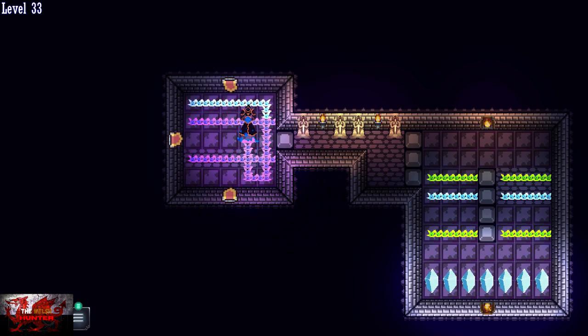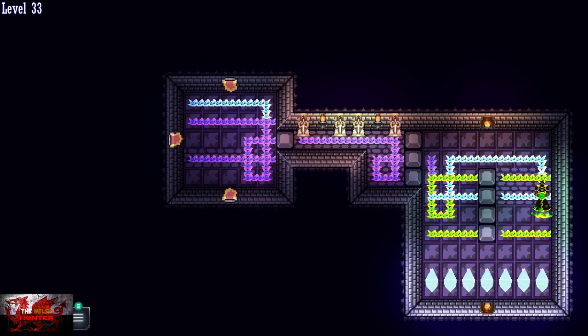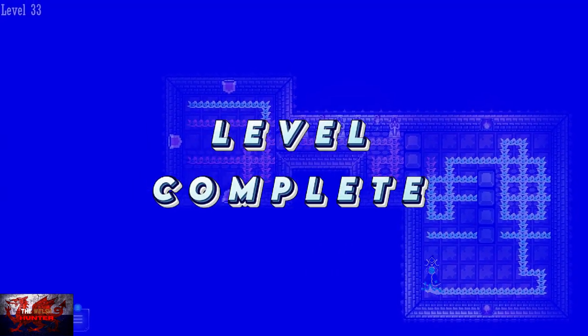Drop down to the right and do a crisscross in order to get out to the right. Same here — do another little crisscross and drop down to the right. From here go down, go up, then do a crisscross when we go back up here. That should be enough in order to grab all the remaining crystals.